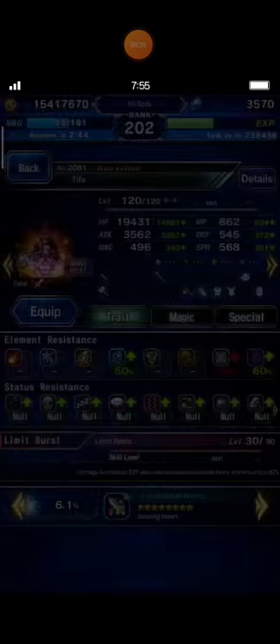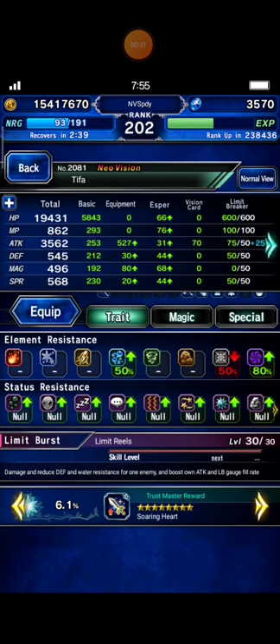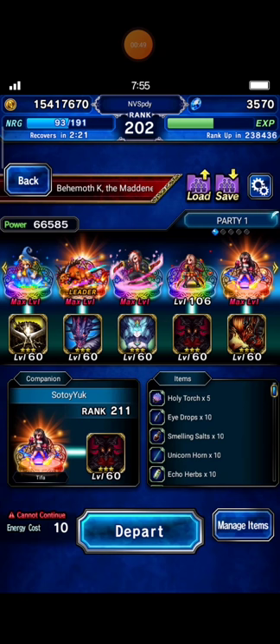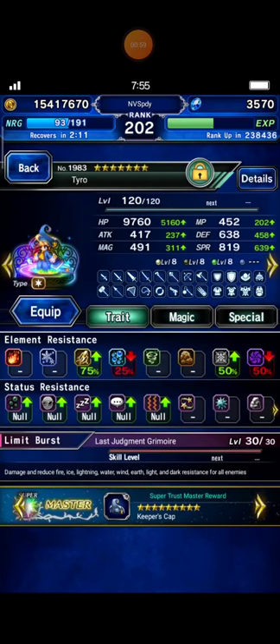I found Soto Yuk's Tifa - let's see her details. In Brave Shift mode with Demon Killer 250 plus LB damage boost 235. Wow, awesome! Thank you so much. After discussing with my friend Tina, she gave me some ideas about how I can beat Behemoth K in two turns according to my deck.